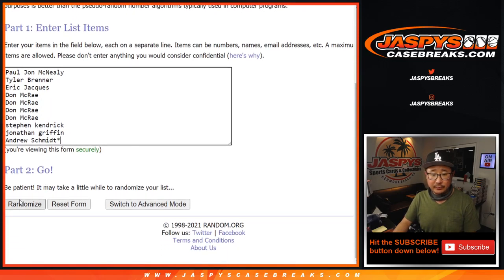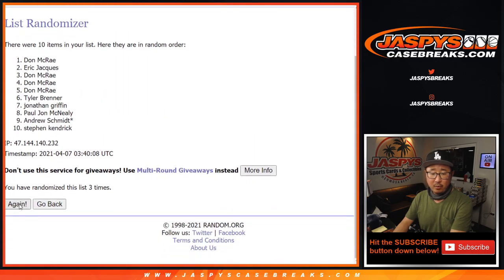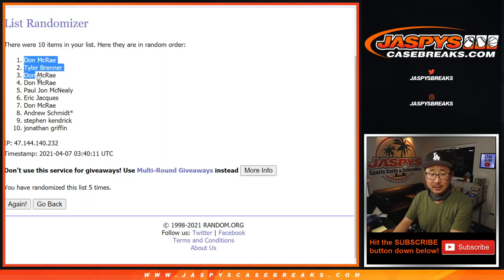Three and a two, five times for each list. One, two, three, four, and a fifth and final time. After five, we've got Don down to Jonathan.